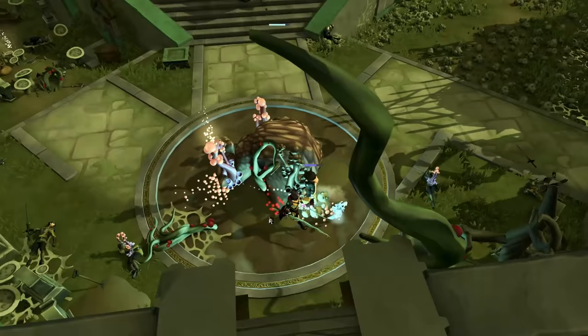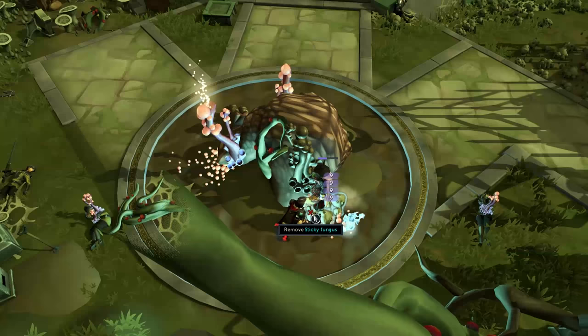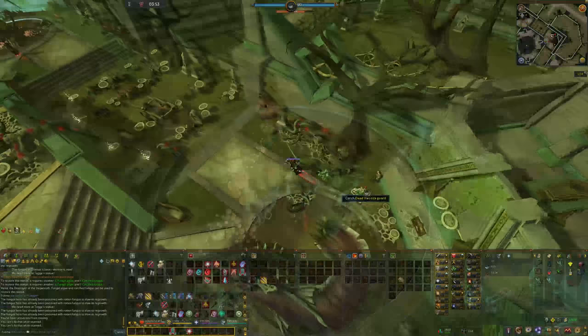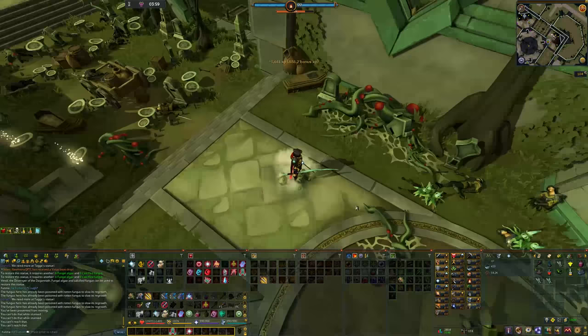Another mechanic is the sticky fungus, which will randomly spawn underneath you and stun you. Other players can save you, but you can also save yourself by clicking on it on the floor and lighting a fire — this is why I recommend bringing protein logs.